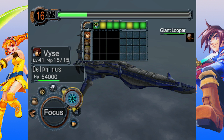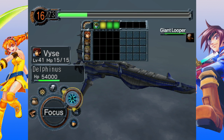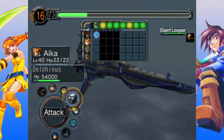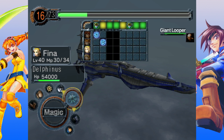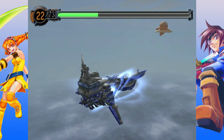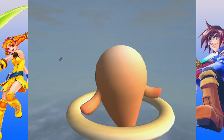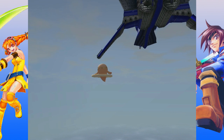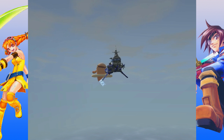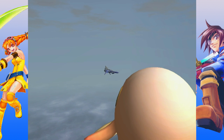Like all Loopers, this guy has a chance to run away. He'll only run away if he takes too much damage in one turn, so I want to make sure I focus a lot and throw everything at it when I get the Moonstone Cannon turn.